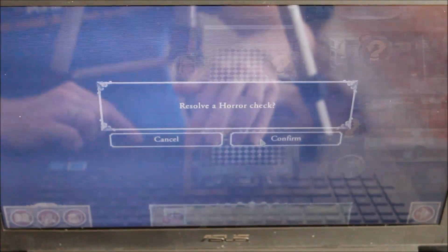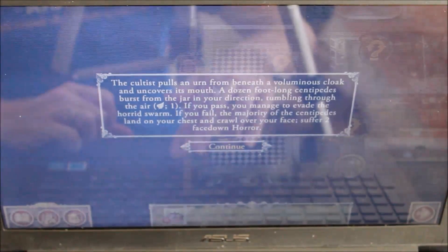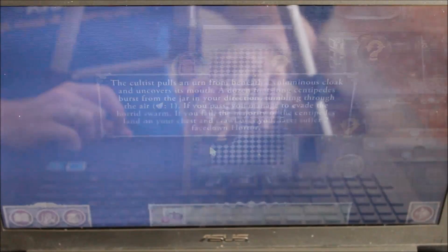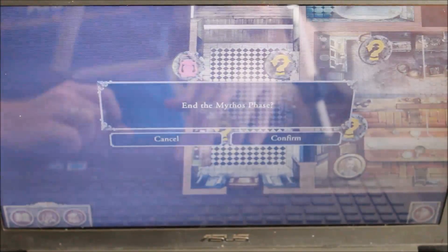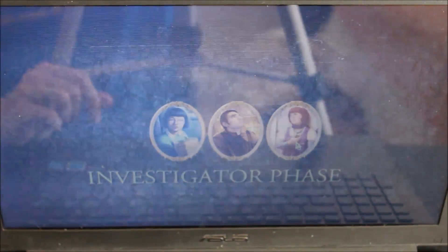You will perform a horror check if you are in the same space as a monster. To do so, click on the monster in the drawer and tell it you are going to resolve the check. Each player will then resolve the check separately, performing the actions as stated. Once all characters have done the horror check, click continue, which will go to the end of the mythos phase, confirming it will start the next investigator phase.